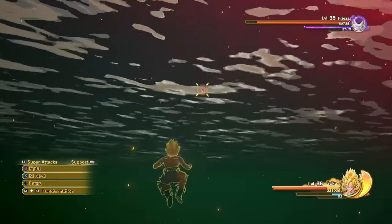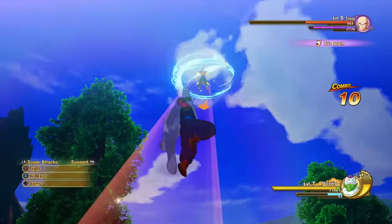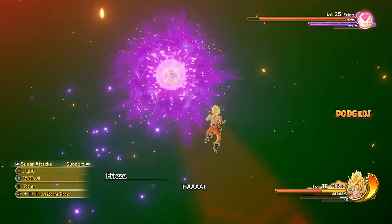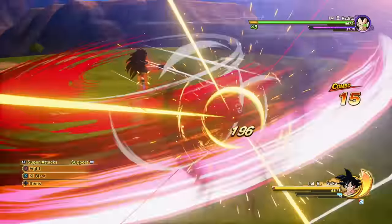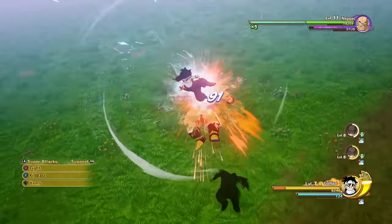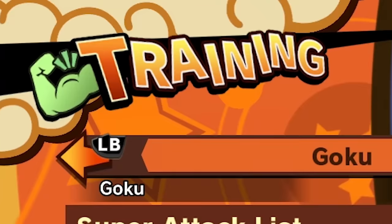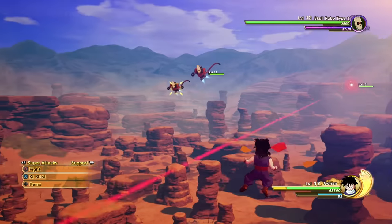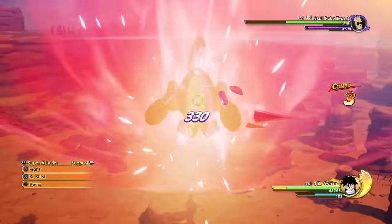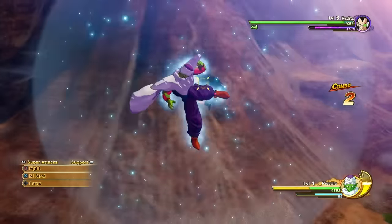If you dodge the incoming attack completely instead, you don't spend any extra Ki and you get an additional slowdown that interrupts your enemy's attacks. It's really, really good and you feel like a total badass when you pull it off, but the timing is just a little bit tighter than you might expect. The invincibility frames seem concentrated at the front of the button press, so you need to hit Step just as the attack is about to connect. Once you hit that first real fight against Nappa, being able to dodge can really help. Practice against projectiles in training — they're easier to anticipate.